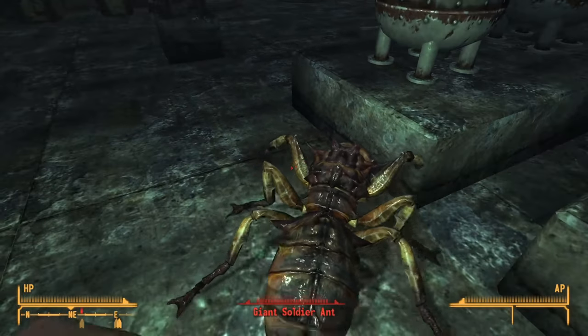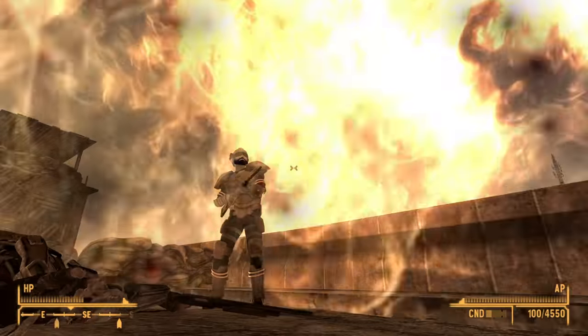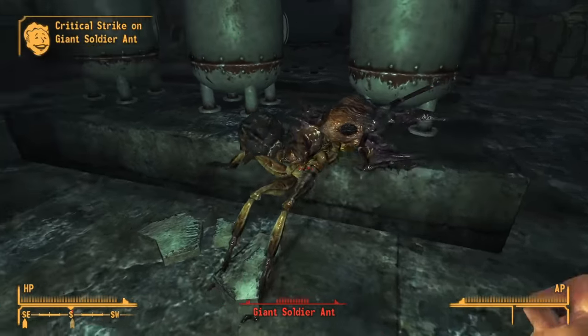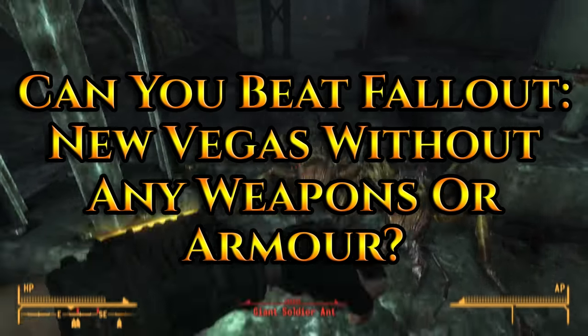Over the past year I have attempted many different challenges in New Vegas. They have ranged from running away from angry soldiers to overthrowing the Mojave with nothing but a children's toy. But today I plan to strip things back to the absolute bare essentials and see how things turn out. So with that in mind, today's the day we figure out: can you beat Fallout New Vegas without any weapons or armour?